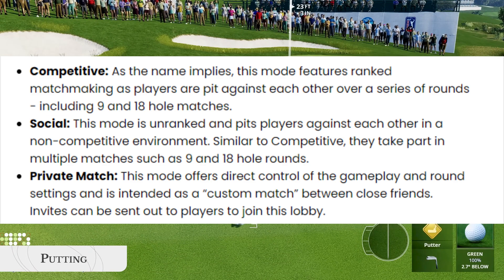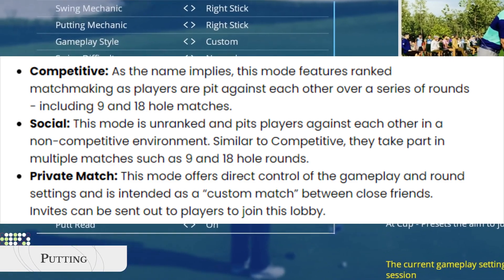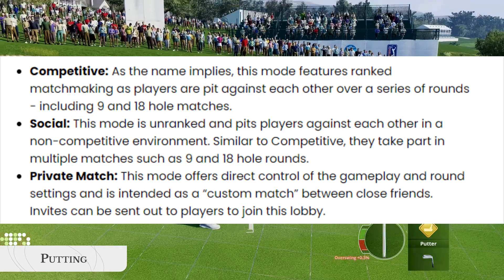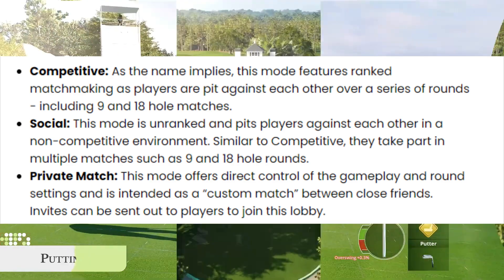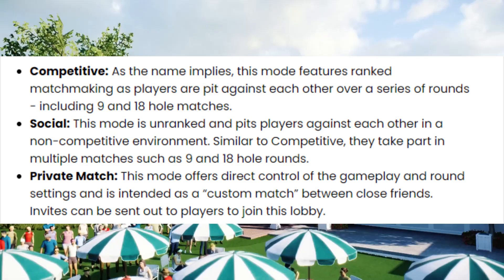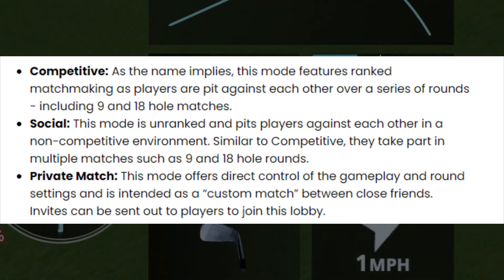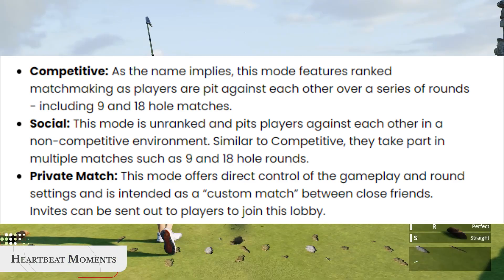Social — this mode is unranked and pits players against each other in a non-competitive environment. Similar to competitive, they take part in multiple matches such as 9 and 18-hole rounds. Private match — this mode offers direct control of the gameplay and round settings and is intended as a custom match between close friends. Invites can be sent out to players to join this lobby.